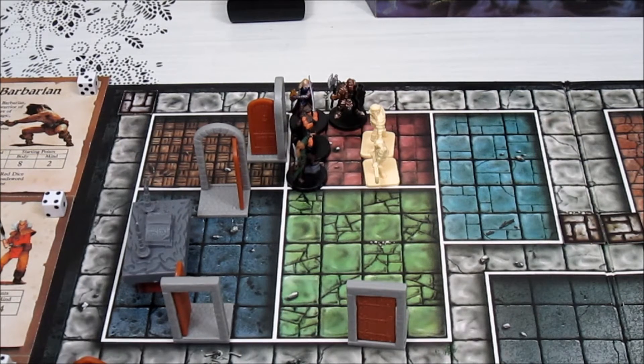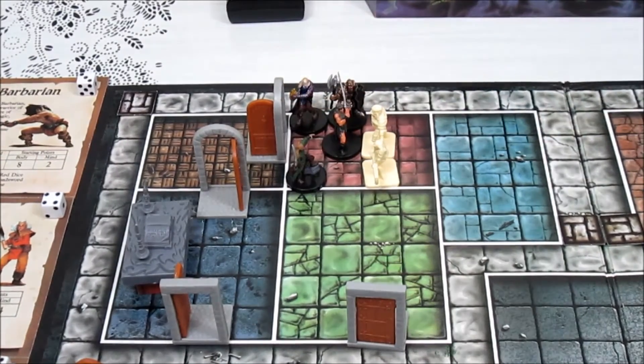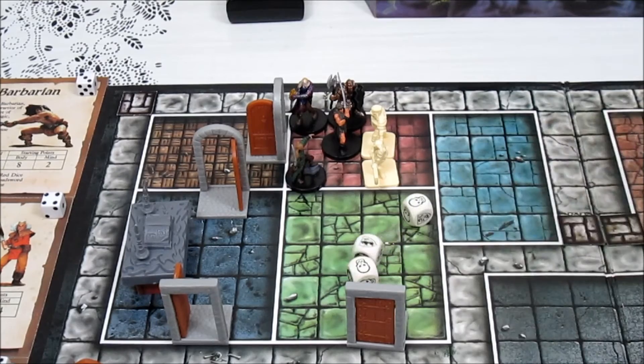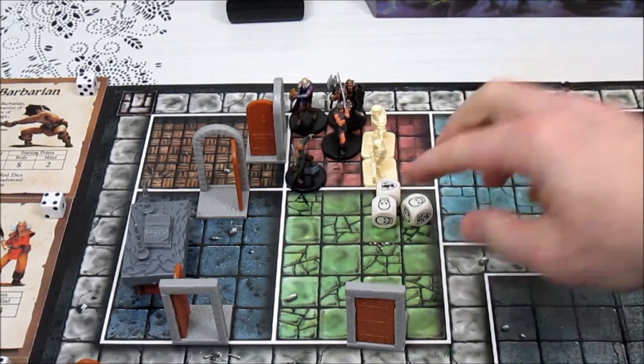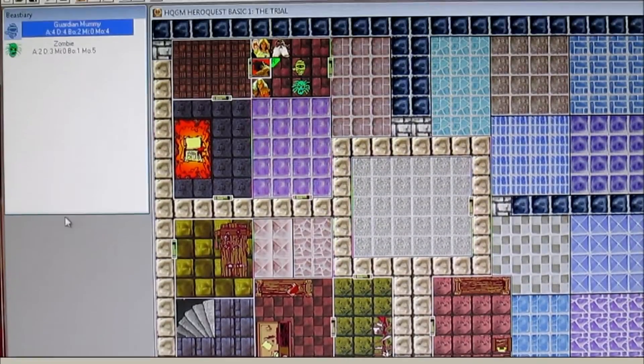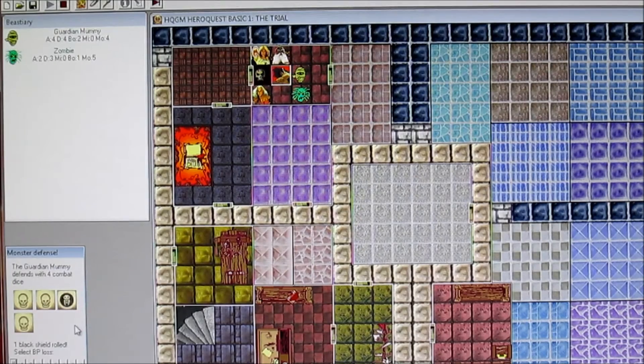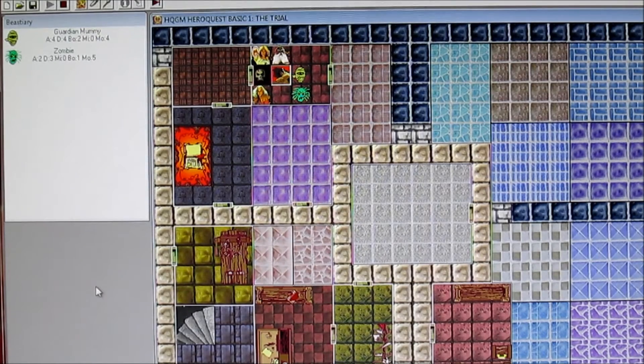The barbarian steps up to the plate in front of the mummy and rolls three attack dice — he gets two hits. Back to the program: the mummy blocks one, so we do one damage. The mummy is still alive but now has only one hit point left.